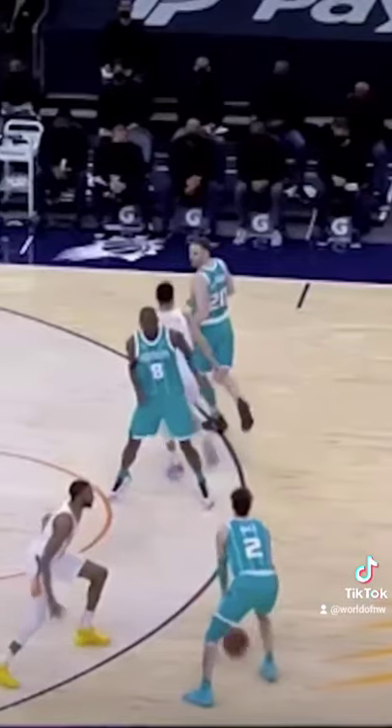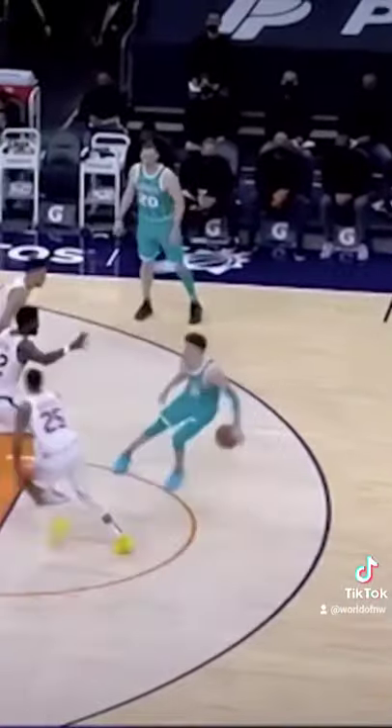On this play, LaMelo gets the switch on DeAndre Aydin. Size-up moves, between the legs into a left-to-right cross. Notice LaMelo is always going to attack that high foot — once you attack that, the defender has to open up their body.